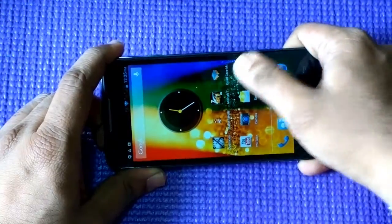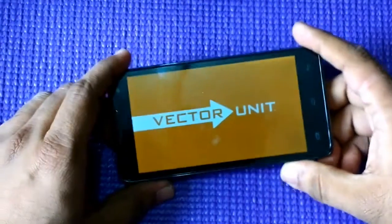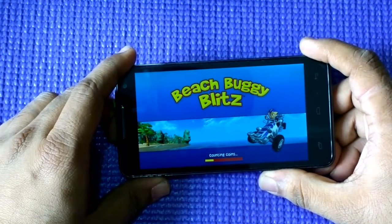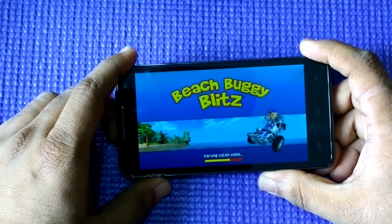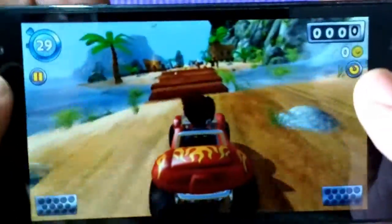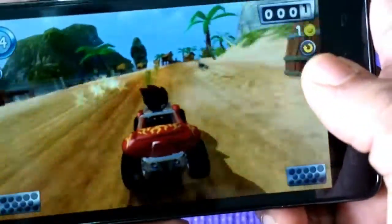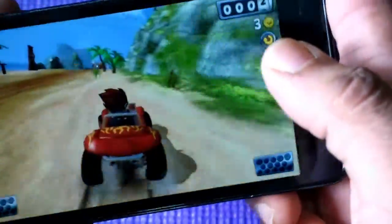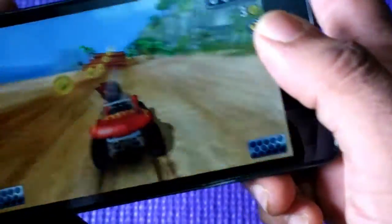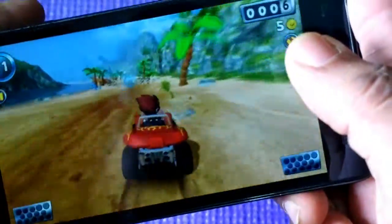We'll play another game — it's a simple game but it uses a lot of graphics. It wasn't working on the 458Q because it needed a bit more graphics. It's called Beach Buggy Blitz and we'll play it for a while. It's a very simple game — you just need to tilt around and play.